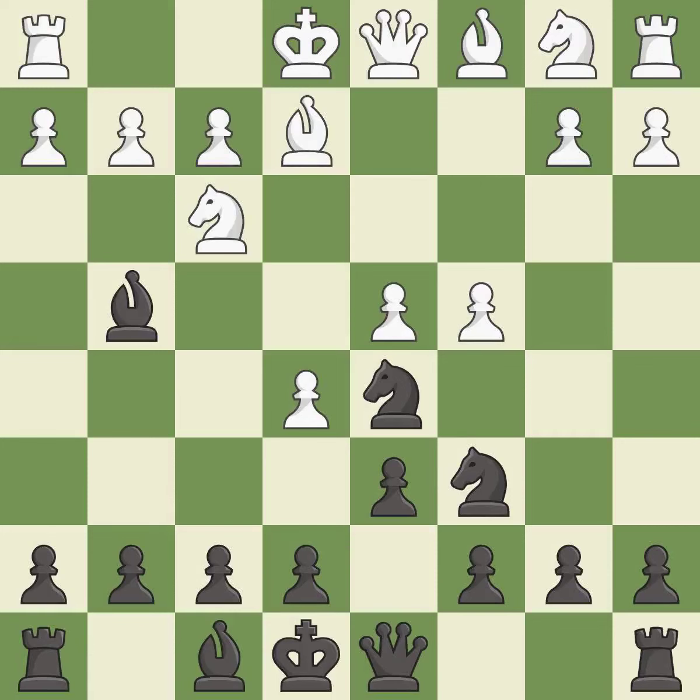This kicks an opposing knight. This move puts the knight on a safer square. This threatens to win a pawn. This maintains the balance in material with a good trade. This prevents the opponent from being able to win a pawn.